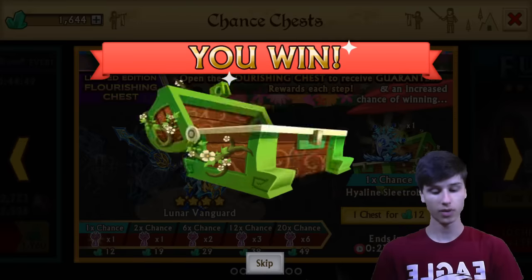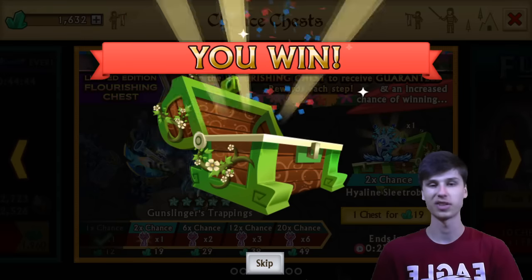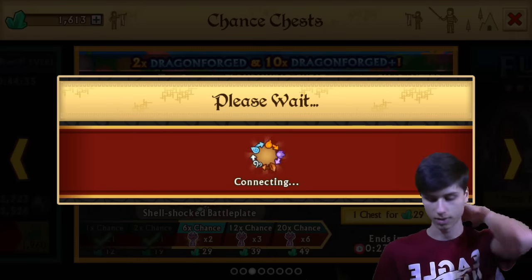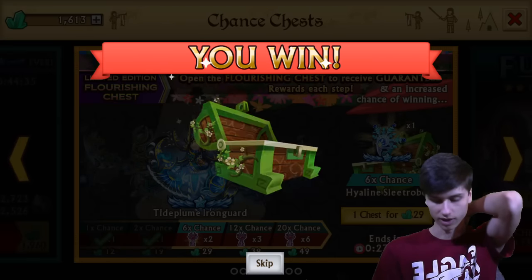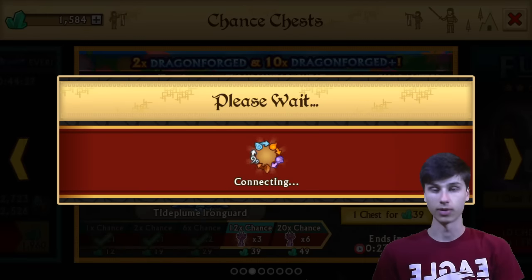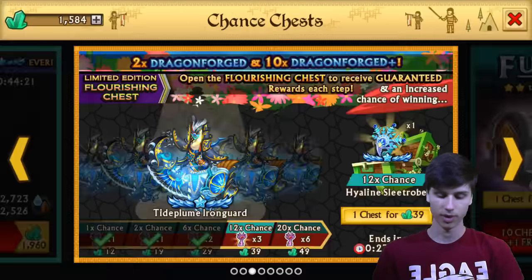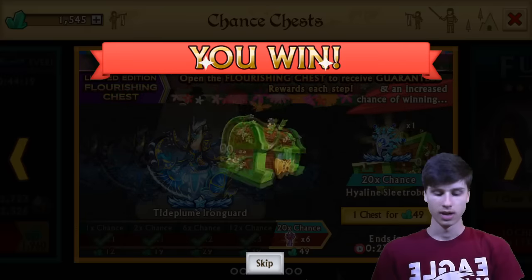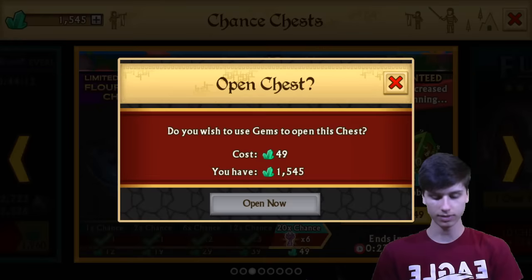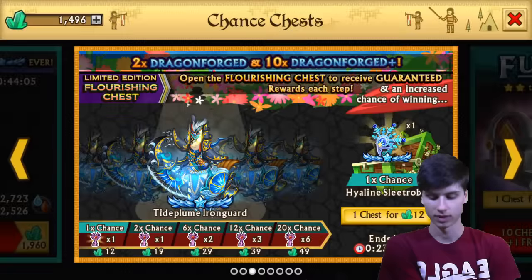We're going to get right back into it. I want to watch the gem count — don't want to spend too much. He said leave him with 1,000, so we have plenty to do. You can never have too much Dragon Forge — well, you can at a certain point, but more the merrier. Makes for a good video. 12 times chance — still nothing. Still nothing. And then 20 times chance — please, please, please. Lame. So lame.